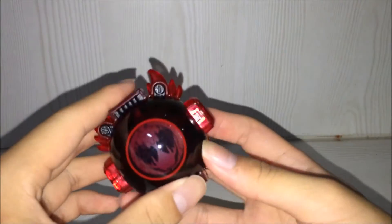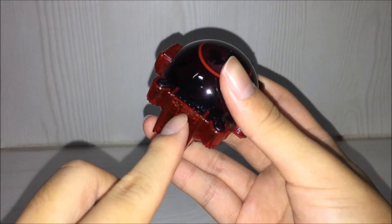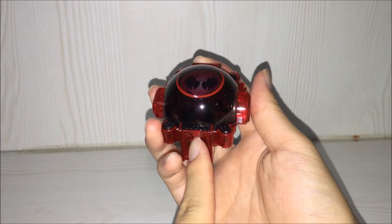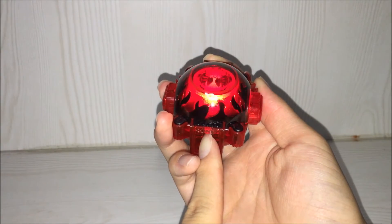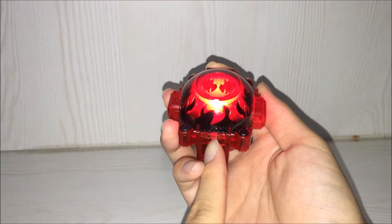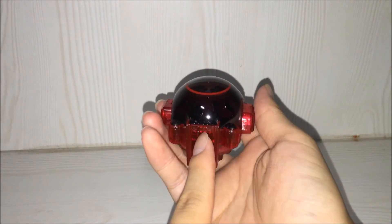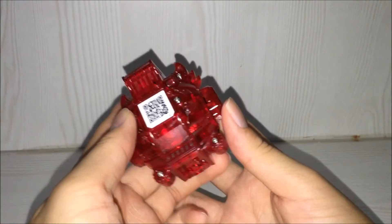There's a very small pin over here. When you put the icon inside the Ghost Driver, you activate that pin. Now let's try it without the Ghost Driver — it says 'Parts Token'. So that's what it does: if you do not have the Ghost Driver, you can just push down the pin over here to activate the Token Damashii Henshin sound.